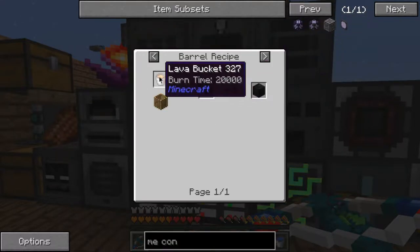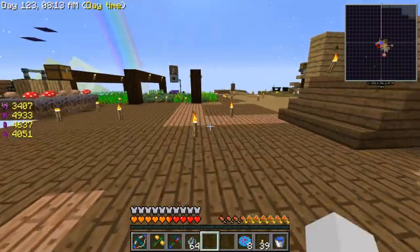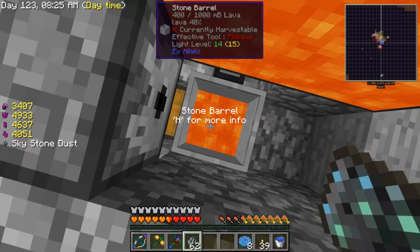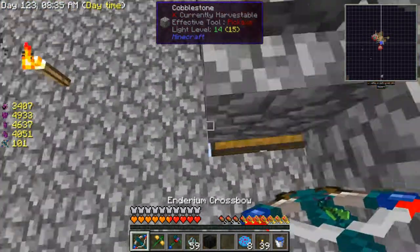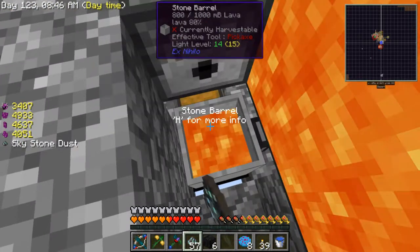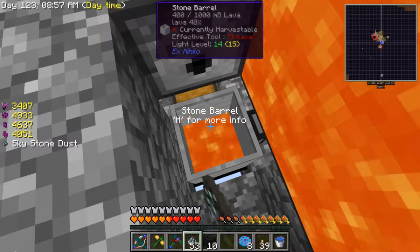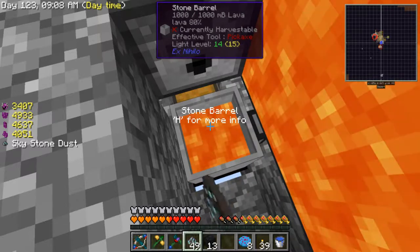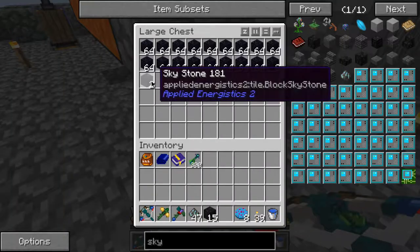What's skystone? Lava plus skystone dust — okay, let's just make a whole bunch of that. Oh my god, that's slow at filling up. Okay that should be enough — wait, that's only enough for one, I need loads. I've already made a few things: a 4k crafting storage, a crafting co-processor, and six more crafting units.